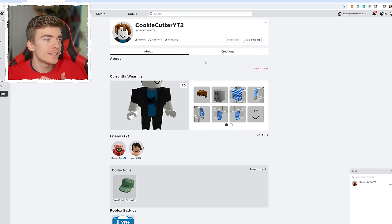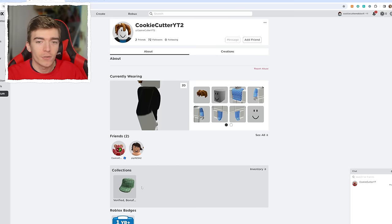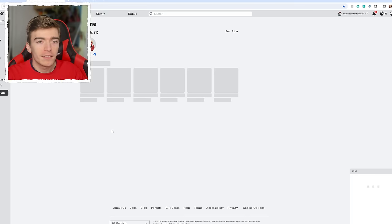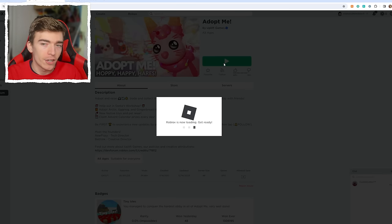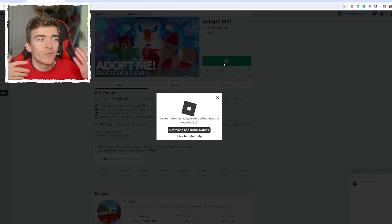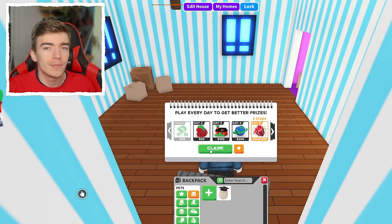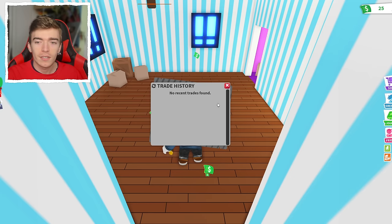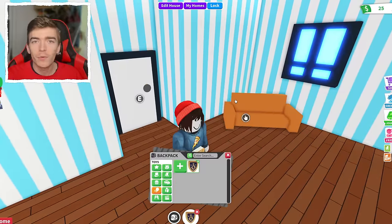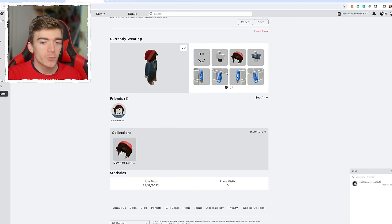This one is called Cookie Cutter YT2 - I made so many accounts. This one was even made in 2020. They have a random friend and I'm also friends with myself. Some of these accounts randomly have Robux on them. What I'm praying for is that one of these accounts has a gingerbread. This one seems to have nothing, but it's got a trading license. Cookie Cutter Roblox 15 - there's no way I actually have 15 accounts, but there's also a chance I did.